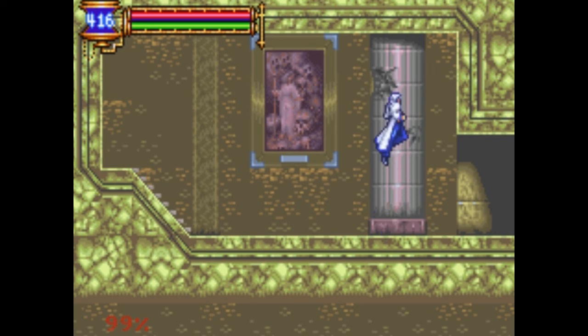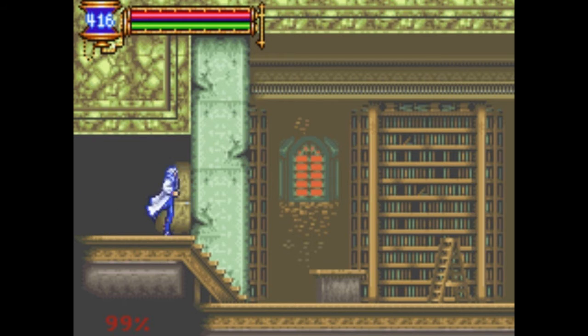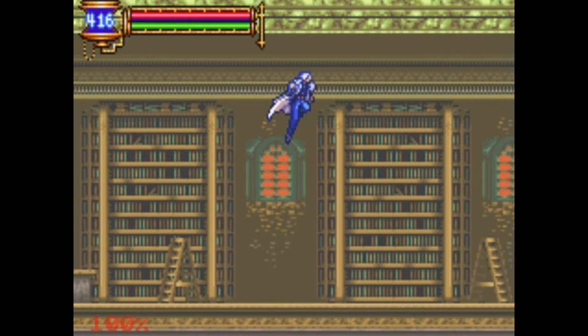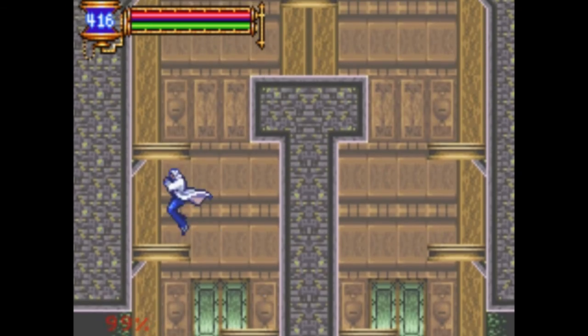So we now got the Malthass, I think it's called, which allows us to double jump, as you saw. It gets us really high now, and we can reach much higher places. It's really useful.